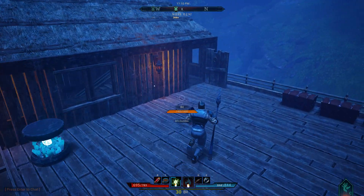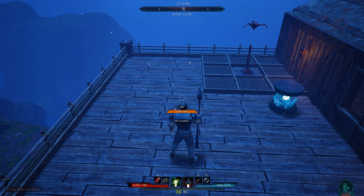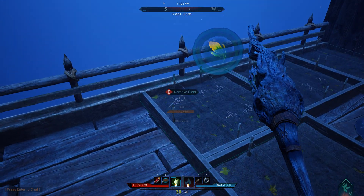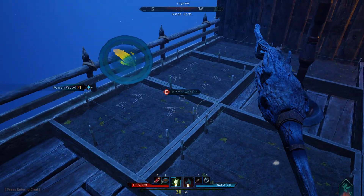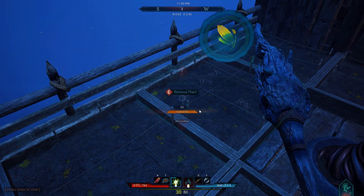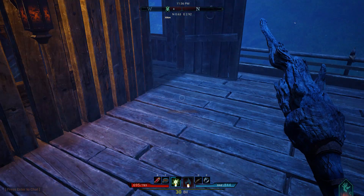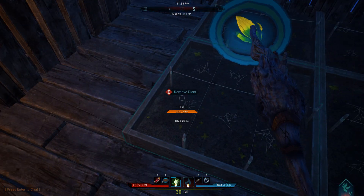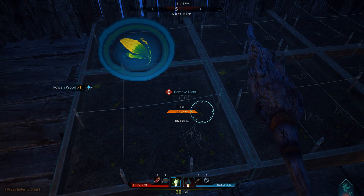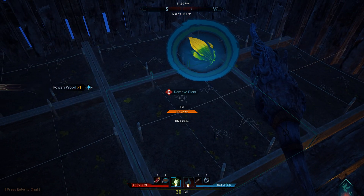Remove plant. Let's go into first person and see what we have got here. So it looks like a slightly spoiled seed. Now I am getting exactly the same message inside — does it look the same? It does. So you literally plant them and you can almost immediately remove them and get Rowan Wood. Good, well there you go. The Rowan Wood shortage is over.